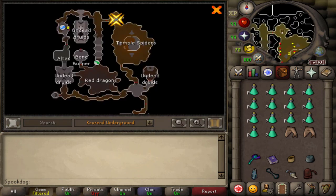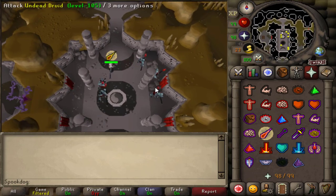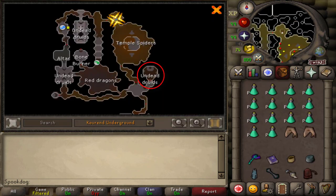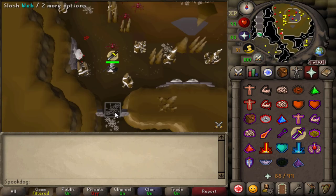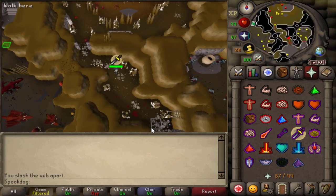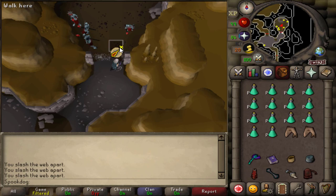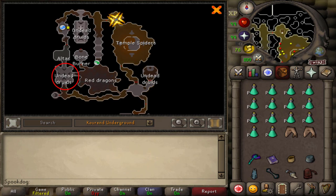Within the dungeon, there are three different undead druid spots. This first room you have to enter from the western entrance in order to get to, unless you have a temple key. The second room you need a slash weapon to cut the webs. The third room you either need the temple key or a slash weapon to get to, but this room is the best if you have the altar unlocked.